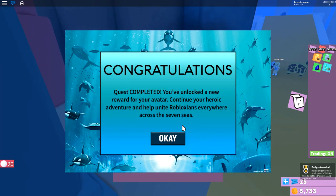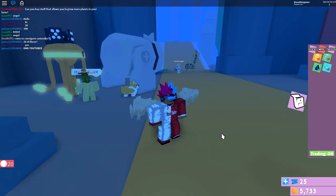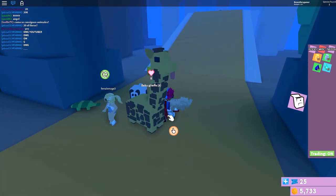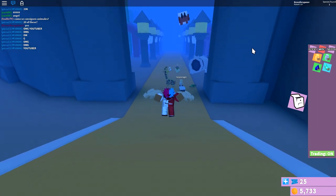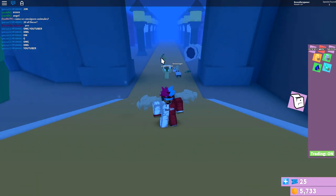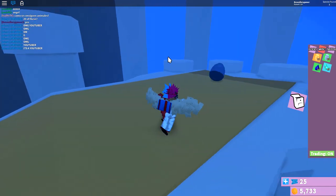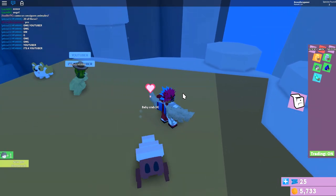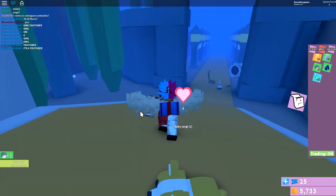There you go — congratulations, you have gotten Mira's Tiara! So anyway, that's pretty much it. You get the key and unlock the Water Dragon Claws, which is unlocked by collecting 15 sapphires, then collect 20 pearls to get Mira's Tiara. Oh, and there's also a shark pet!